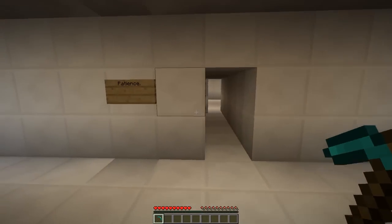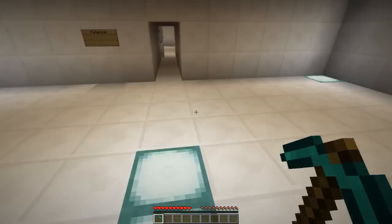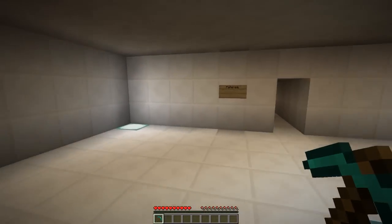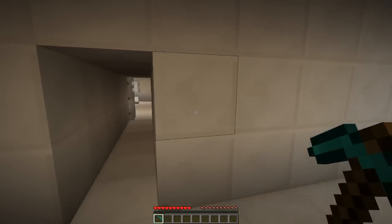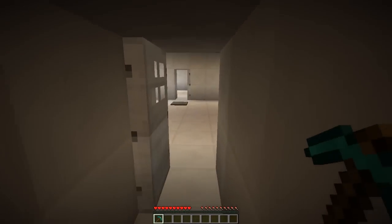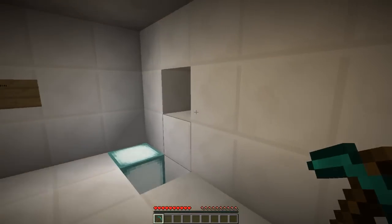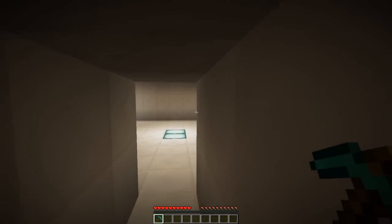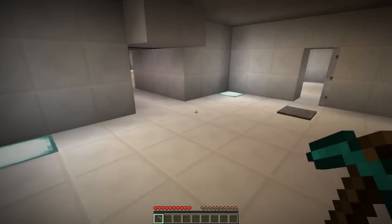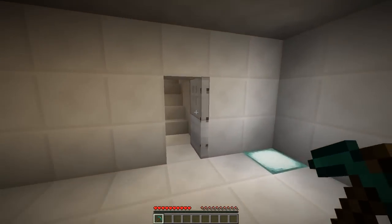It opened the next door — sweet! Now let's see... 'patience.' Is this literally just a wait-and-you-shall-receive kind of thing? I don't see anything and I don't know if I'm supposed to go back and find something new. Is there any button here? No. Is there any difference in this room? Aha — if this is literally part of the map that's kind of bad... oh no, okay, never mind — that was quick.